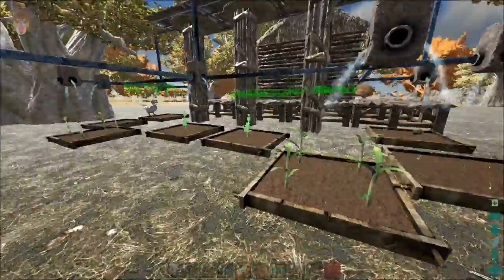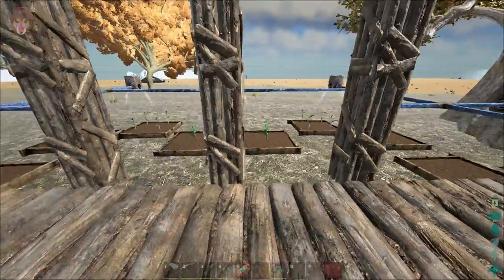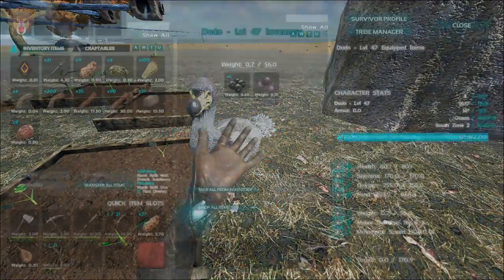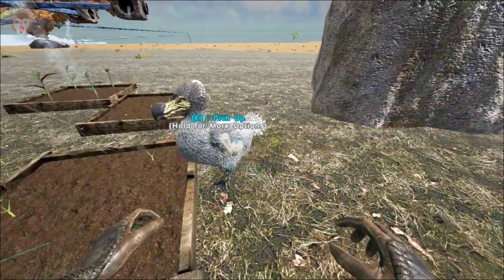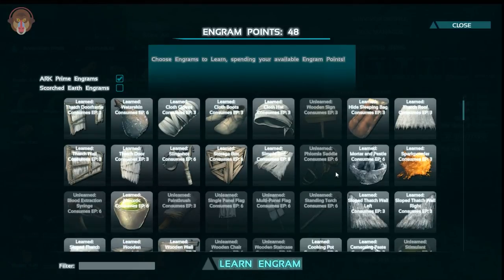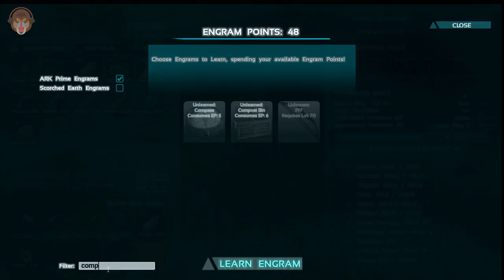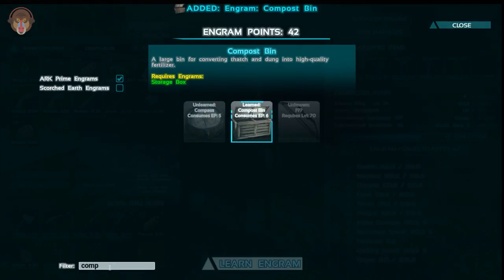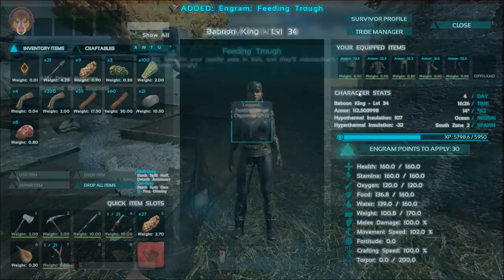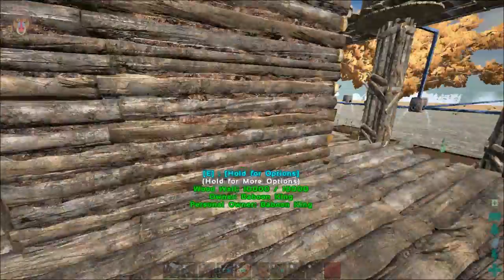This is all really cool, man. Now we are on our way to start making kibble for future tames. What we can also do in the future — down here we can build a compost bin to help us make fertilizer, and then a feeding trough to keep our dinosaurs fed, so we don't have to worry about giving them individually food — we can feed them en masse.